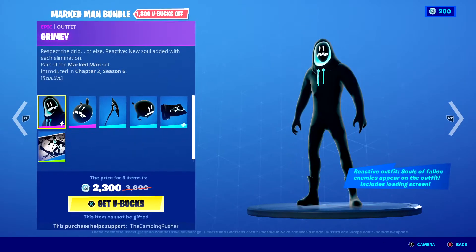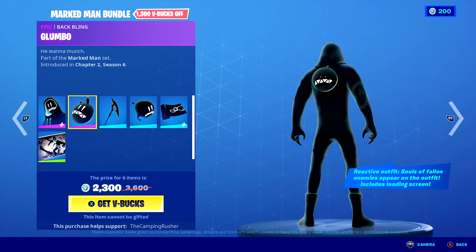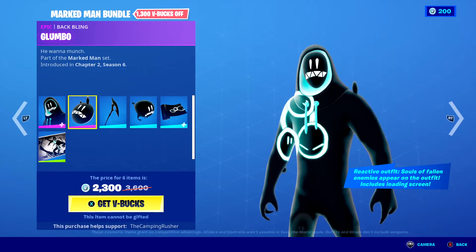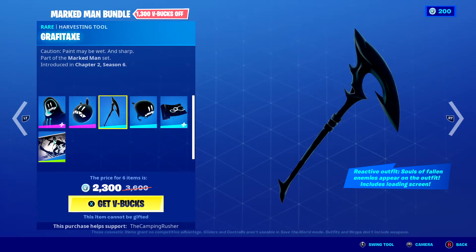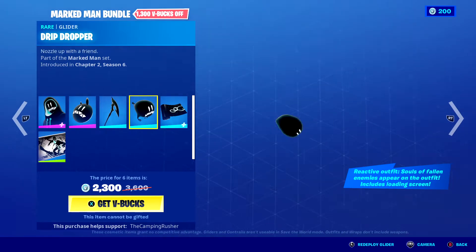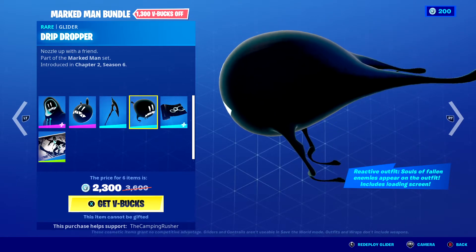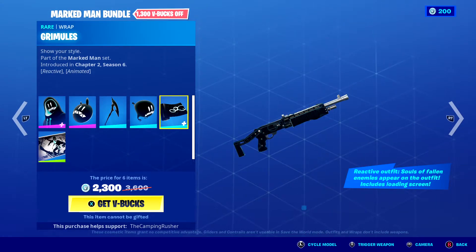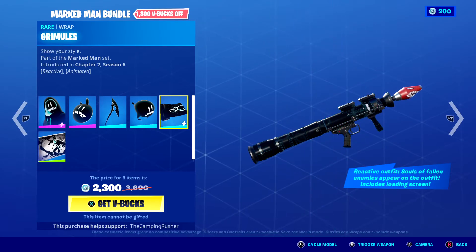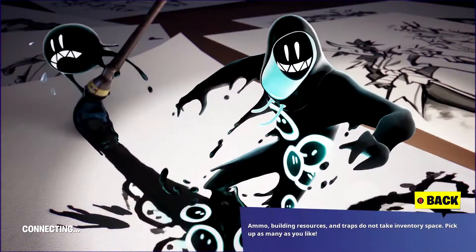The Marked Man bundle, which includes Grimey, Glumbo, Graffite Axe, Drip Droppers, Grimm Mules, and Pen and Ink Pals.